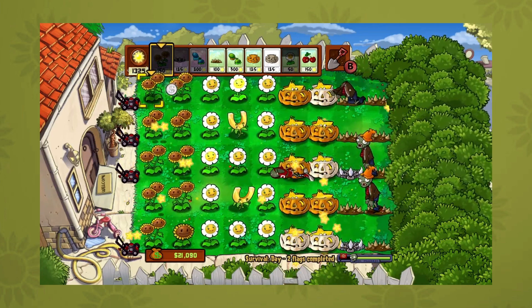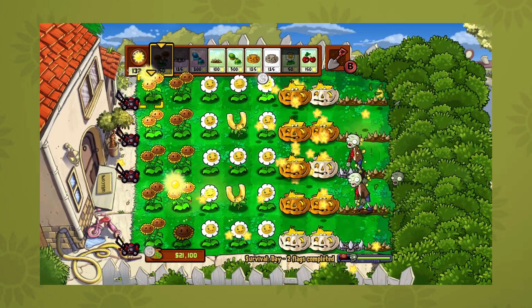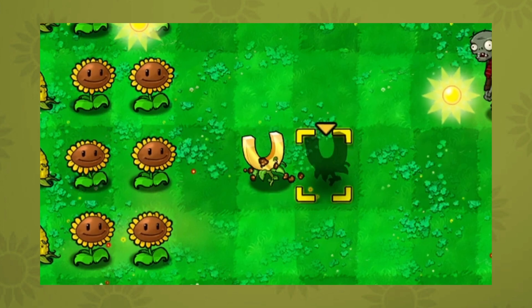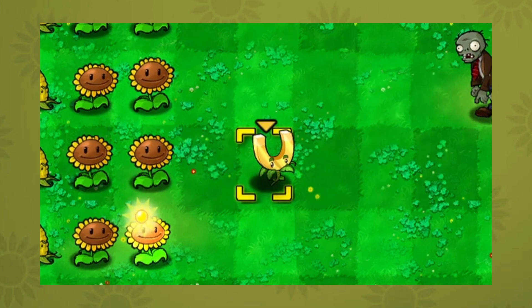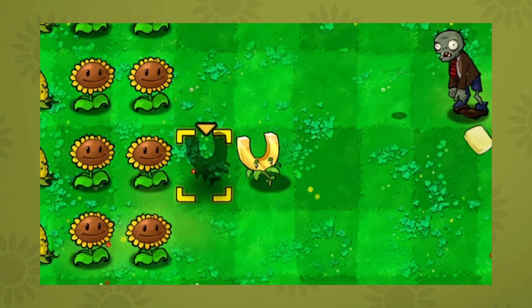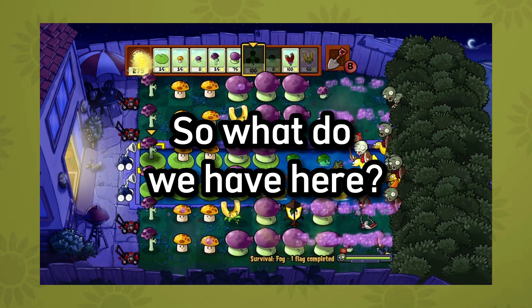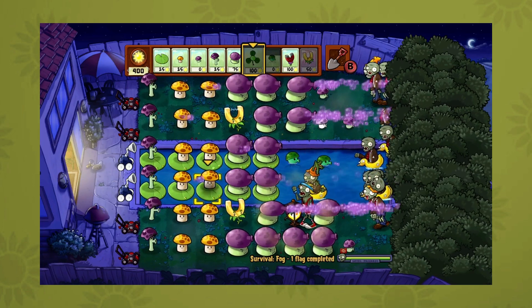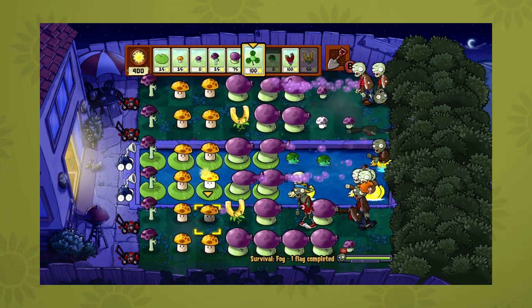It sucks. And honestly, even the method of getting Gold Magnet isn't good. You have to bring Magnet Shroom into a level just to get a Gold Magnet. And while Gold Magnet doesn't need a coffee bean to actually be used, you still have to bring a better plant into a level just to get it. So basically, it's a plant that only gets some usage out of being near another gimmick plant. Can you see why people aren't too fond of Gold Magnet now?